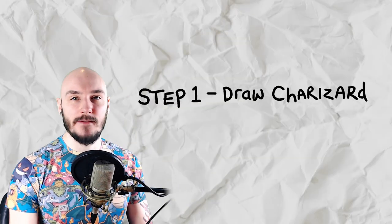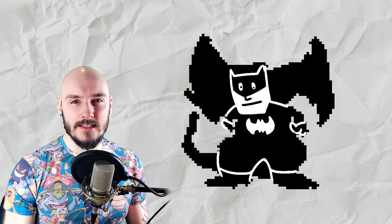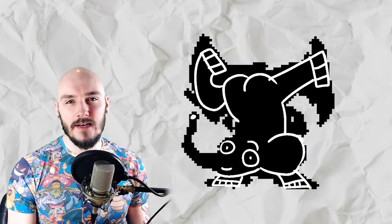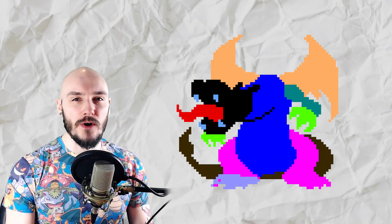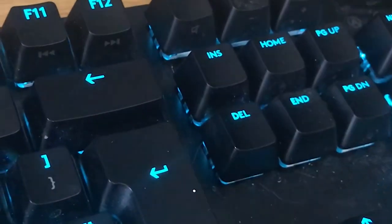So first step here is to make Charizard. I started off with some silhouettes, but they kinda suck. It looks like Batman with a tail and a big arse. It looks like an elephant doing a handstand. I tried sketching over it, but that just didn't work either. Delete. I thought maybe a more sectioned approach would work. But is that a hand or a beard? And why is his neck so messed up? Delete.